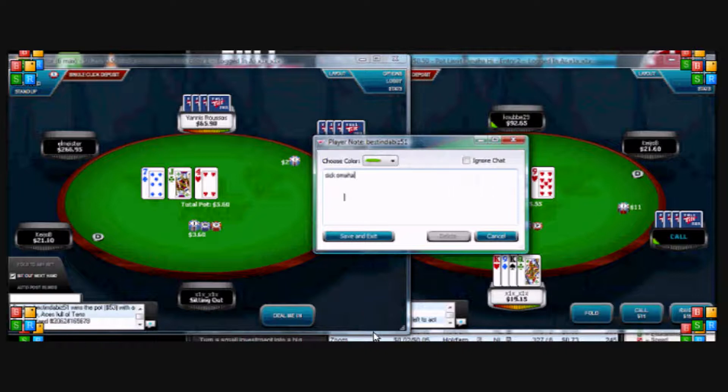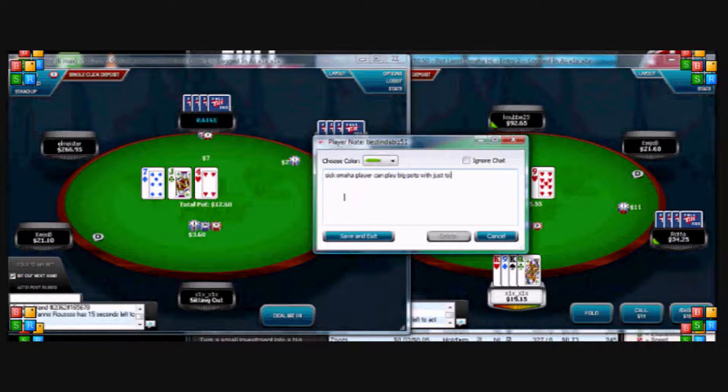You can see the hand developing on the right here. I'll take a little note on this guy: 'Sicko Omaha player, can play big pots with just top two pairs.' I've given him a little purple tag, so if I see him again I know he's going to pay off.